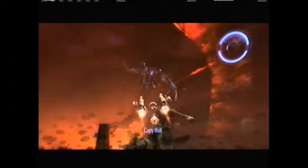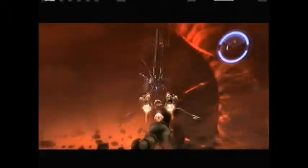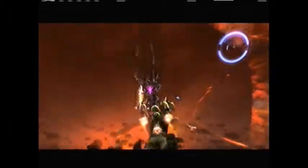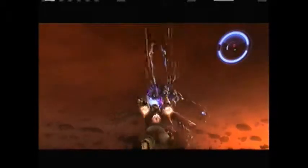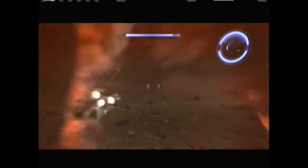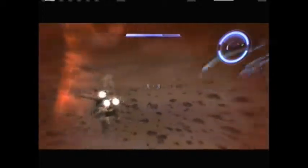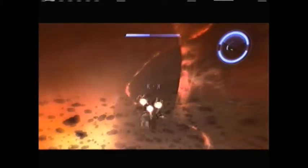Copy that! So what you want to do is aim for its purple slash pink spot on his chest. When he fires those missiles, get out of the way. What I like to do when I'm taking a lot of damage is just fly around in a circle, basically.